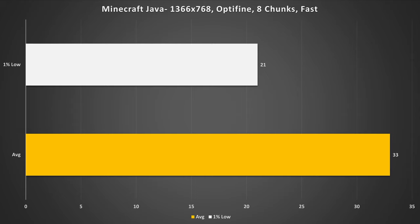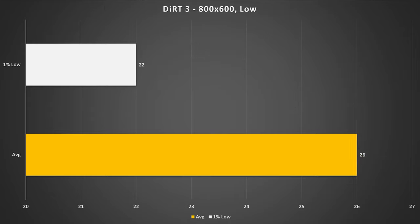Next up is Minecraft Java Edition, which is a much more sensible game for the GT 210. Here I set it to 720p but also installed Optifine, set the render distance to 8 chunks, and the graphics quality to fast. This got 33 fps on average with 21 fps for the 1% low, which is relatively decent performance all things considered. Then Dirt 3 at 800 by 600 with the lowest preset got 26 fps on average with 22 fps for the 1% low.